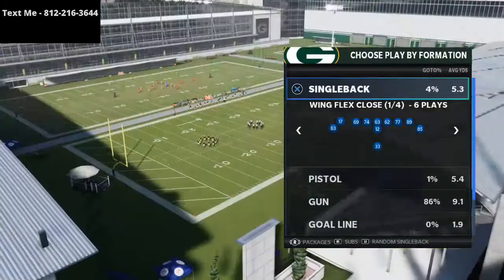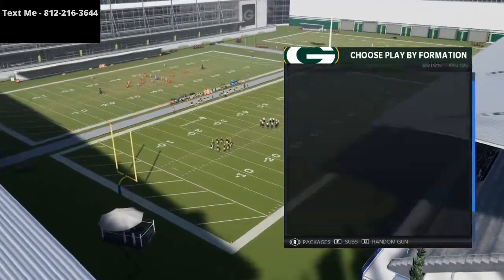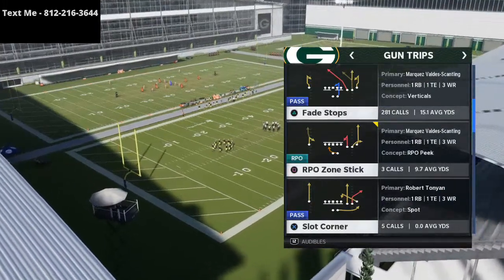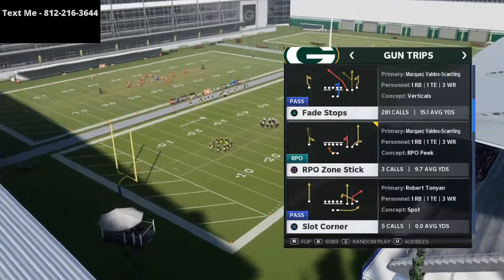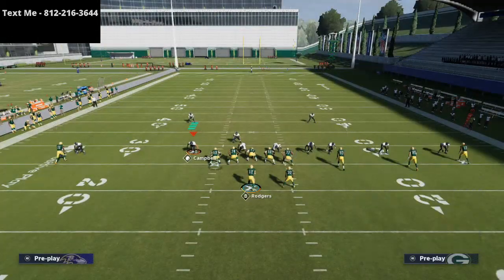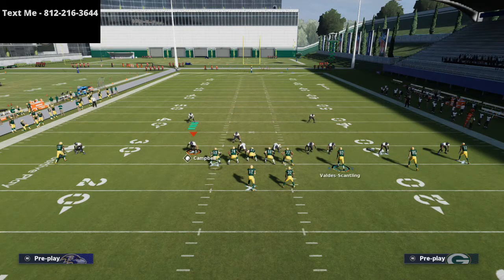Arizona playbook, Gun Trips Fade Stops — one of my favorite plays in Madden 21 because of what this route can do against man-to-man and zone. I'm going to smart route the square receiver, put Davante Adams on a streak, and watch Marquez Valdez-Scantling get over the top of Cover 2.